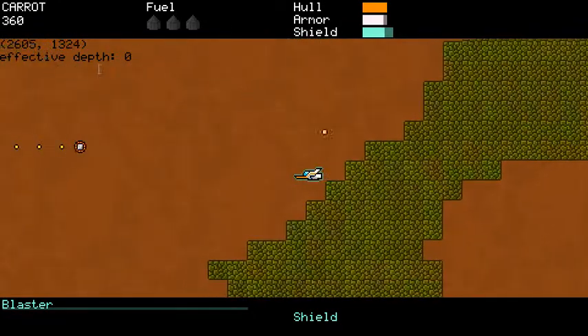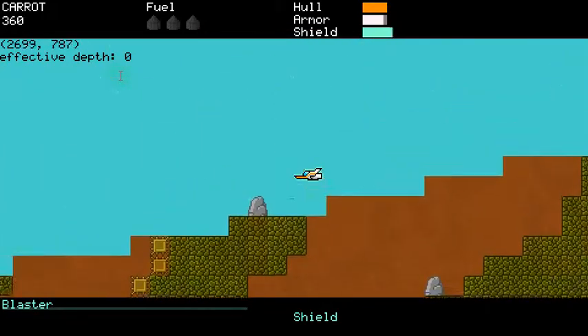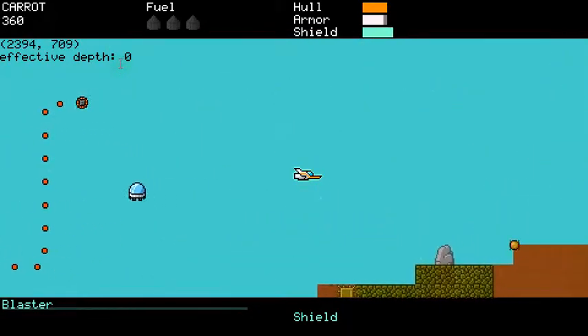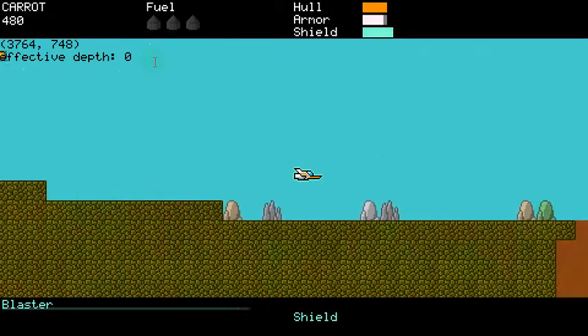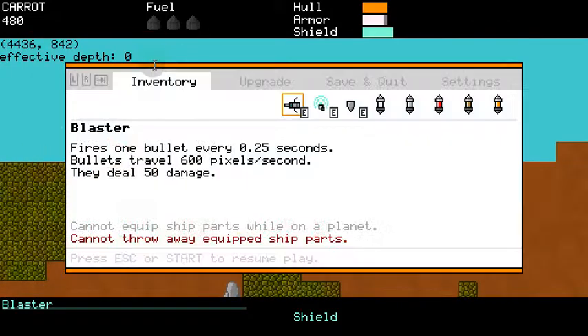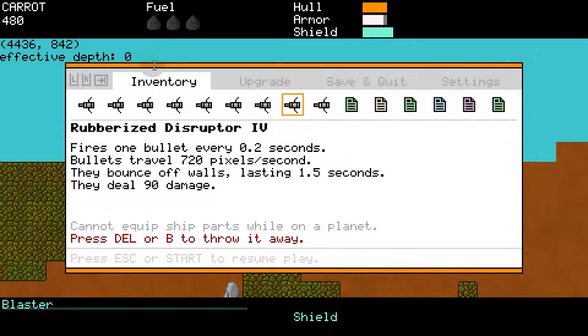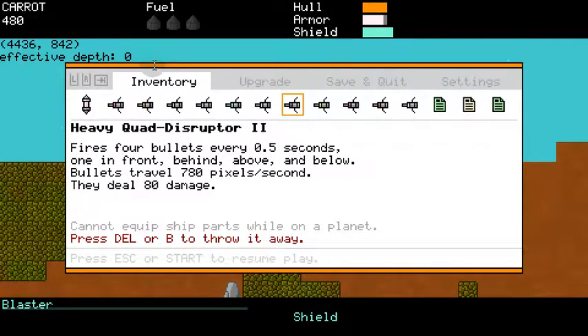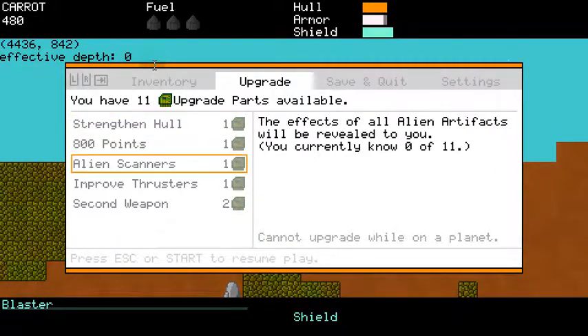Here's something else debug mode does: it tells you your depth in the dungeon — since it's a roguelike, or so I insist. There are so many noises on screen. It also shows your coordinates, which is useful when there's other debugging stuff I want to put up. And debug mode gives you all these things — all the little notes, weapons to try out, and all those upgrade points.